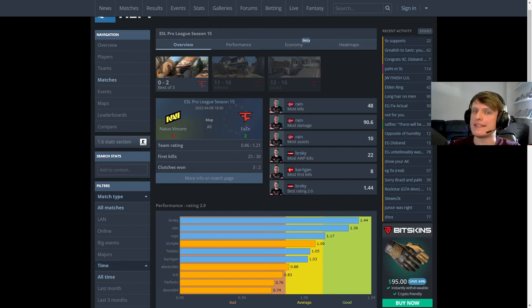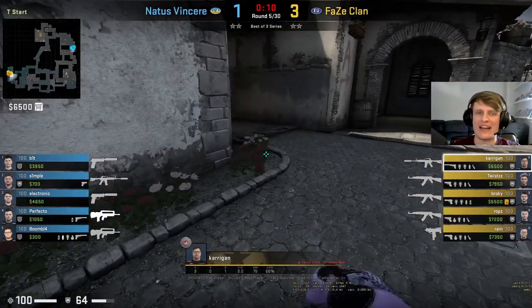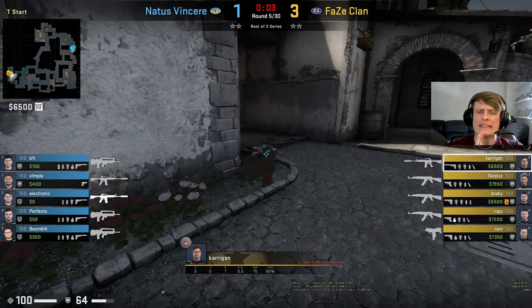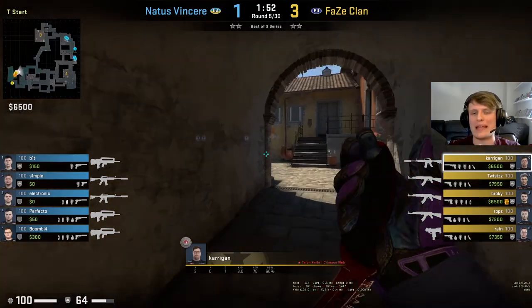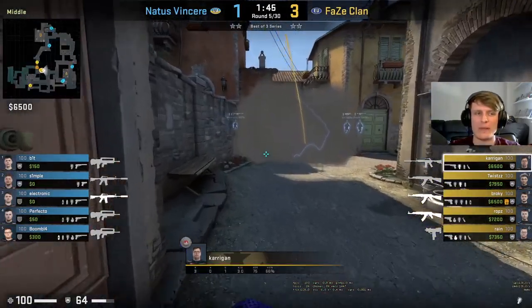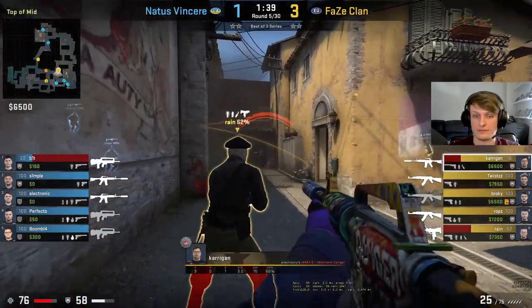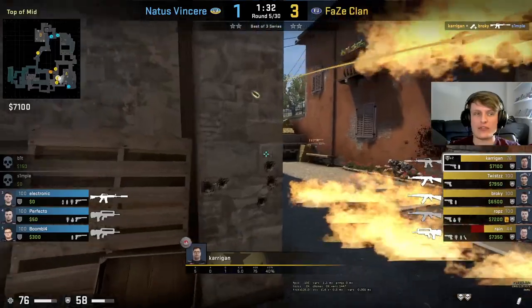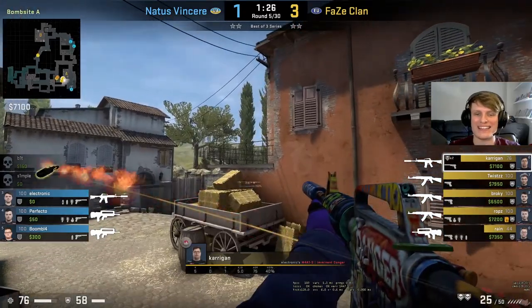Let's take a look at the T side of Inferno. We're picking up from the point where FaZe Clan are 3-1 up, pistols out of the way, and we're into the first buy round. What FaZe Clan are going to do here is hit NaVi's B site with an incredibly pacey round — literally straight up middle, ignoring every other part of the map, going super quickly. FaZe get very quick entries, put NaVi under a lot of pressure, and before the rotation can come in they take down electronic.